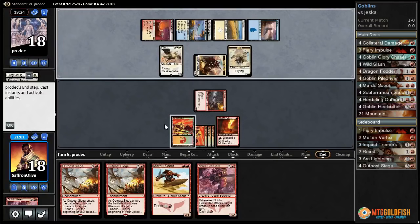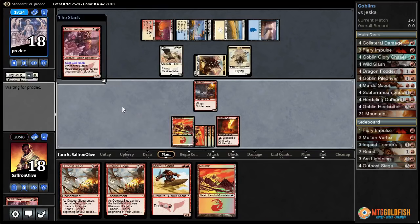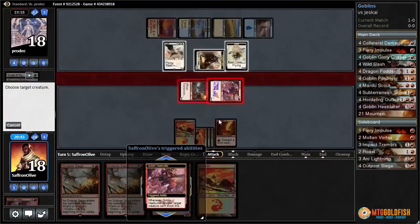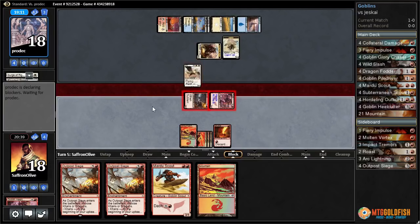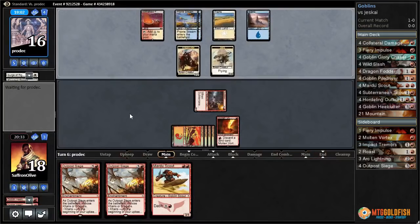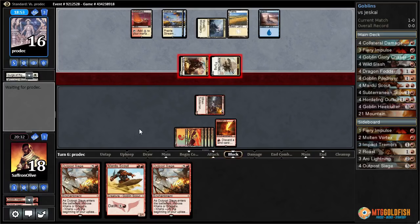Being on the draw makes this much worse. We Dash Heel Cutter, attack with everything, making the token unable to block. If our opponent blocks with Wingmate Roc we can pitch a land to Molten Vortex and kill it. They block Heel Cutter, take 2, so we pitch the land to shoot down Wingmate Roc — hope they don't have another one. But a second Wingmate Roc comes down. I don't think there's any coming back from it.